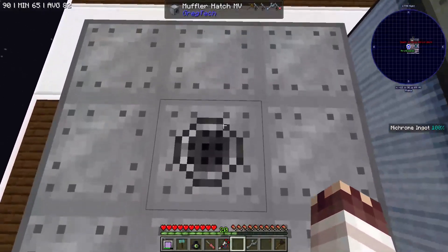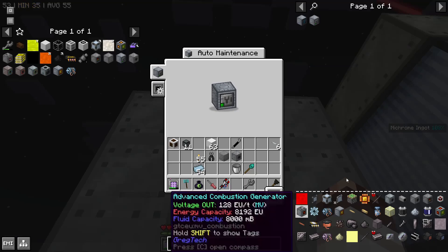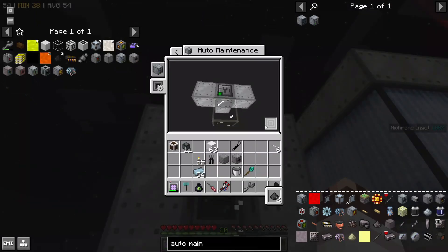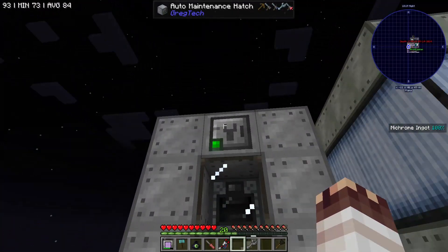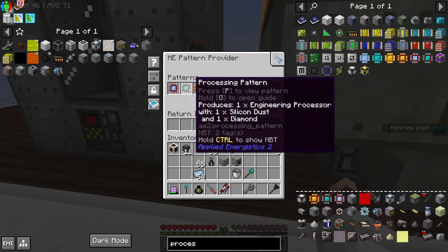A couple things to beware of: this machine requires at minimum an MV muffler hatch. It also requires an auto-maintenance hatch, which, while being more expensive than the normal maintenance hatches, will never need maintenance. It's just a meaningless block that sits there to do maintenance for the machine. But it has a cute green light. I'm now shoving patterns to use silicon dust and each of the individual ingredients to make each of the individual processors.